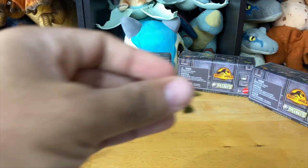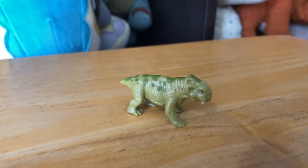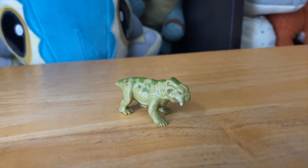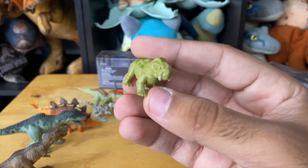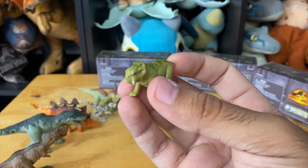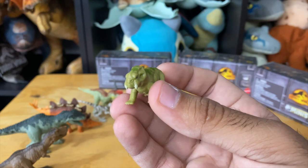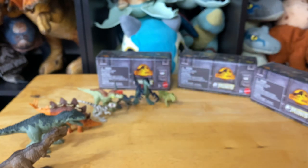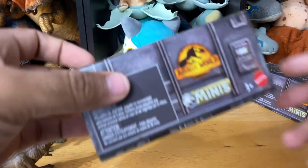And then we've got the Lystrosaurus. We know this guy's going to be in the movie from a leaked image on Twitter by Colin Trevorrow, posted early on. It's this beautiful sort of Ceratopsian-looking creature — and if I remember correctly, Lystrosaurus is not actually a dinosaur; it's somewhere along the lineage of a Dimetrodon. They've done such a good job with the sculpt. I think number five is the best one out of all of them — that Therizinosaurus and Lystrosaurus combo is the best.